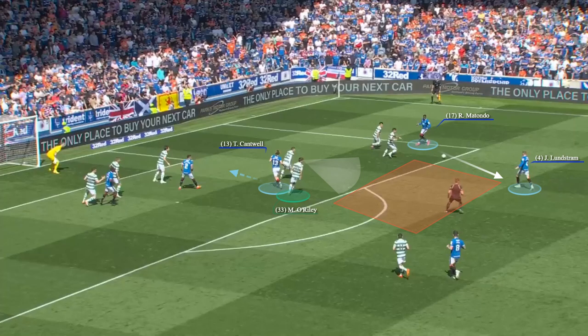The early opener for Cantwell owed a lot to Celtic simply being pushed onto the back foot. Look here and you'll see Lundström has all that red zone room to exploit as he lets rip with a powerful shot. And O'Reilly, who everyone blames for losing Cantwell, has his attention drawn towards Lundström, which means he leaves the Rangers player free to bury the rebound. It's never just as simple as a guy switching off — you can see his attention has been diverted by the main danger, which is the shot.